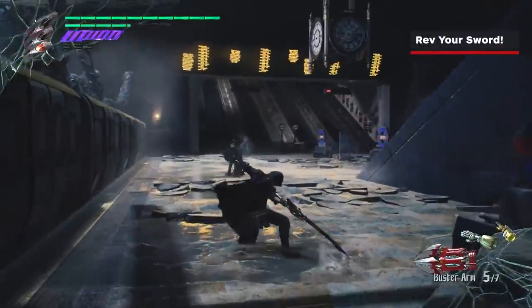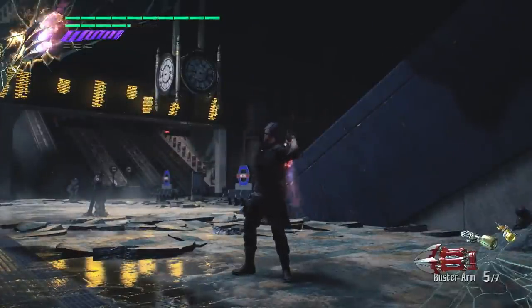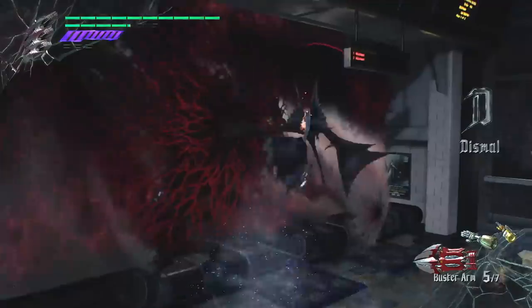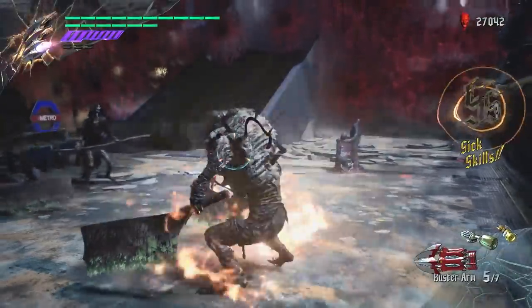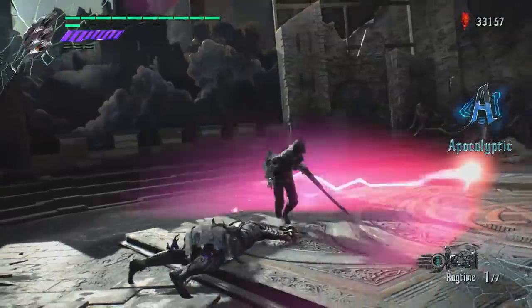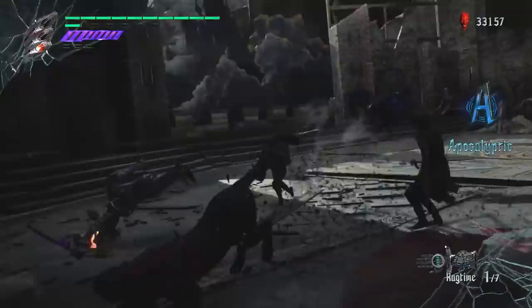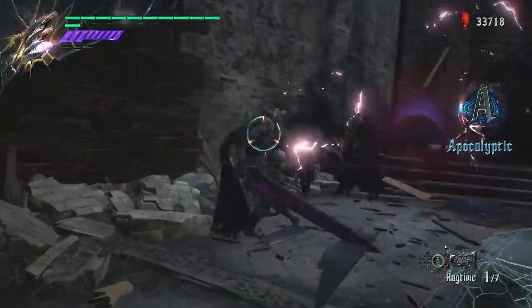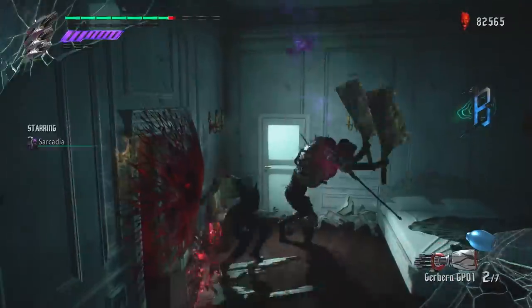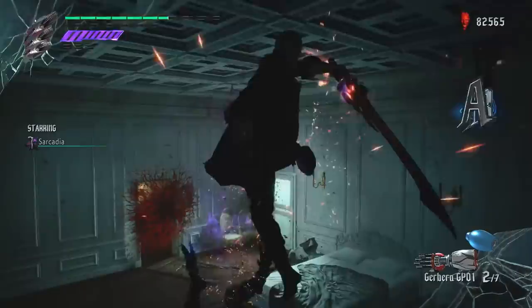Use the Exceed mechanic. The most important thing to know as Nero when it comes to increasing your style rank is that if you've purchased the Exceed skill, you can instantly charge your Red Queen by pressing the left trigger just as your sword hits. Get used to this timing and try to remember to always attempt to charge your sword with every swing. Charge attacks do more damage, gain more style, and also add new properties to moves like Streak, Calibur, High Roller, Split, and more — all of which are techniques that you should buy.